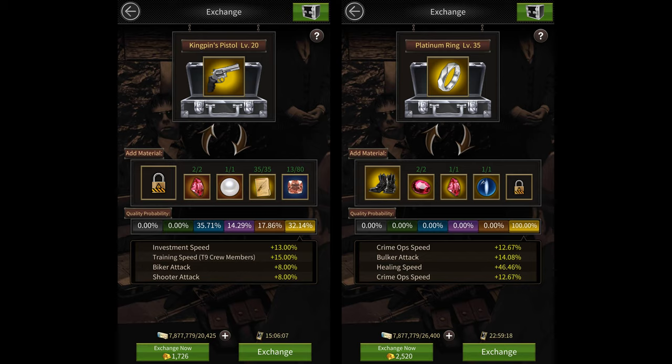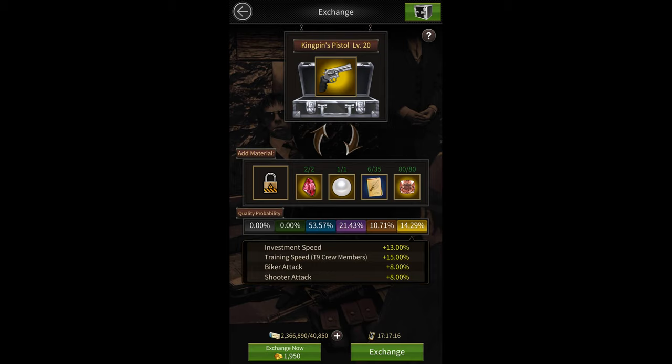Let's take a look at the kingpin set. The kingpin pistol requires 80 morganites and 35 blueprints along with two golden gems to get it to golden quality. However, since I do not have 35 blueprints, you'll notice that there's only a 14% chance of getting golden quality while there's a 53% chance of getting blue. The lowest quality is blue because the blueprints have a blue color background.